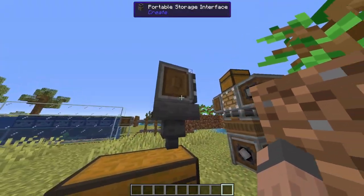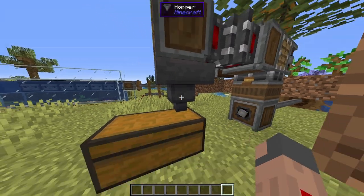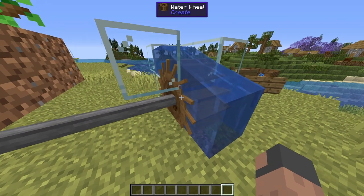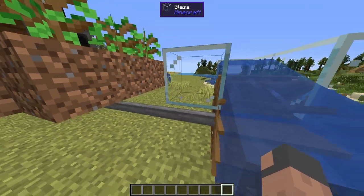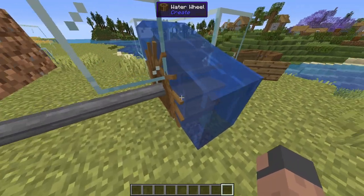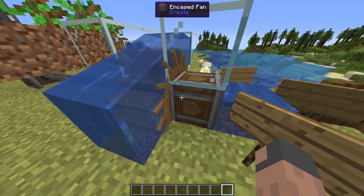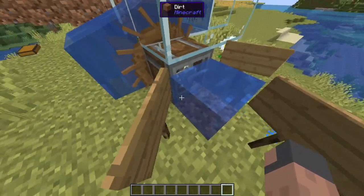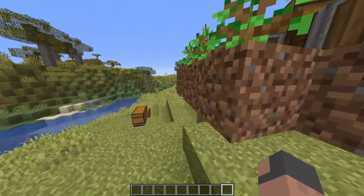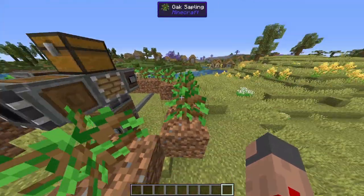The collection system is very simple — it's just a hopper below the portable storage interface, and then there's a chest under the hopper. How the tree farm is powered is by a waterwheel, like the kelp farm, but we specifically made this one slower just because of this encased fan — if it turned too fast, it would pull all the stuff into the encased fan. The waterwheel makes power to the shaft, and that goes into this vertical gearbox, which goes into the mechanical bearing that makes it rotate.